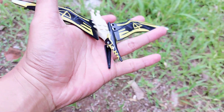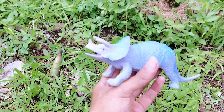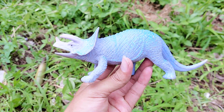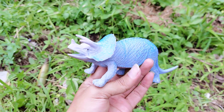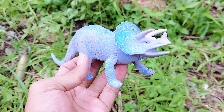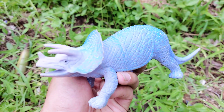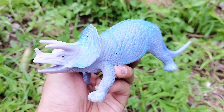This is so awesome Pteranodon! Let's put it here and let's find the others. Wow, there is Triceratops. This Triceratops has two colors — purple and blue. It has three horns and it has black eyes.